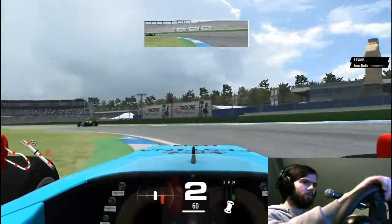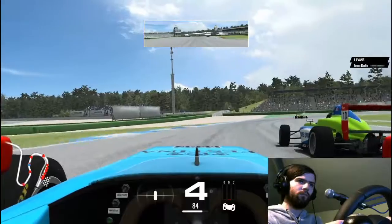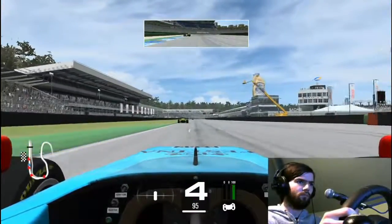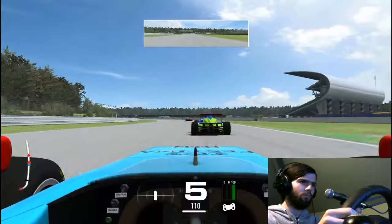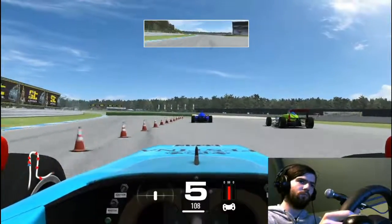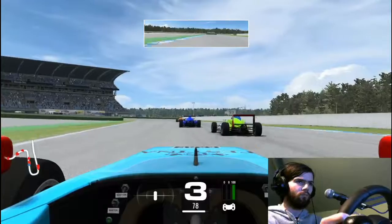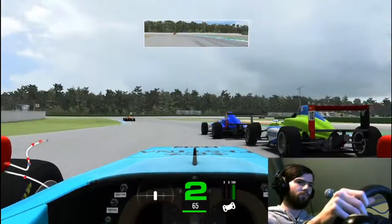That green car goes way too deep and we're going to go side by side again through the stadium section. I get earlier on the brakes, go for a tighter line — another little switcheroo manoeuvre. I do like my switcheroos. Then we catch up to the next car a little bit later on. This is the green and blue car we were fighting with at the start, so we're back to where we started. There's an orange car ahead of them as well who looks a little bit on the slower side.